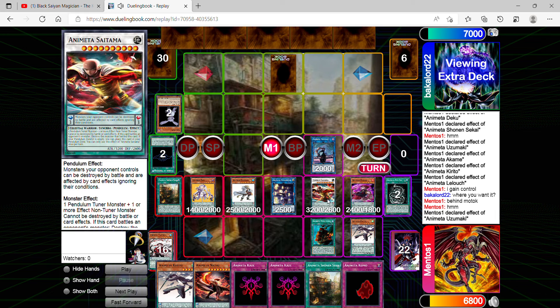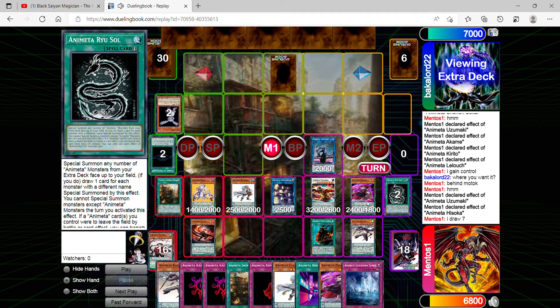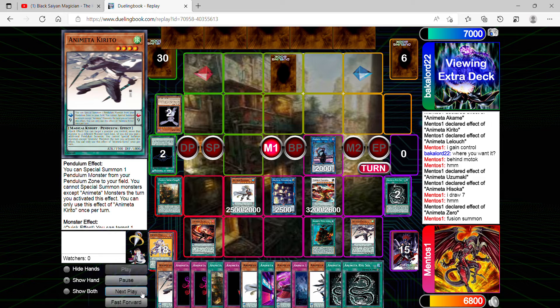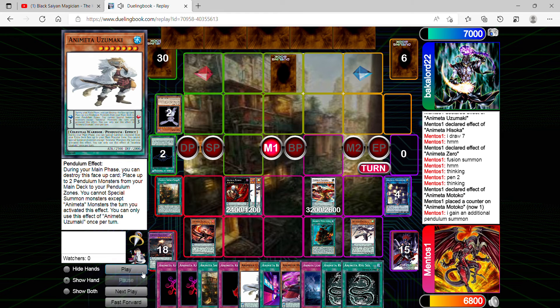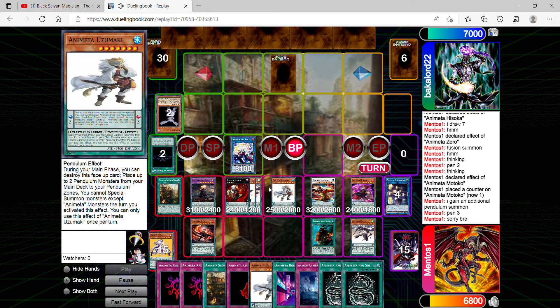I link three into Gilgamesh and special summon three Animeta monsters from the extra deck to the field, drawing one card for each one special summoned — that's three draws. I still haven't used Hisoka's effect yet. I synchro summon Saitama, then draw that many cards thanks to Hisoka's effect minus two, excluding him. Then I activate Zero's effect to fusion summon into something more powerful — Goku. I go into my rank 4 XYZ monster Kaneki, use Motoko for an additional pendulum summon, and link five.